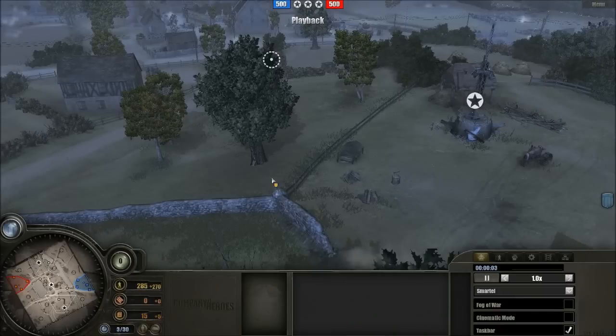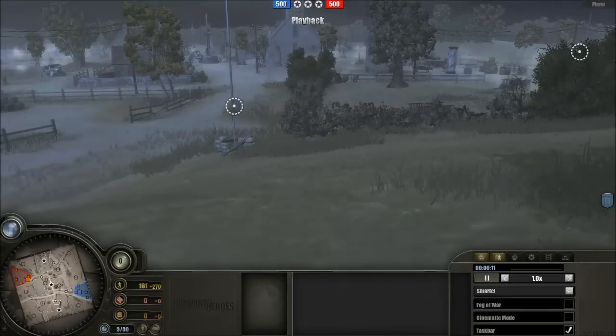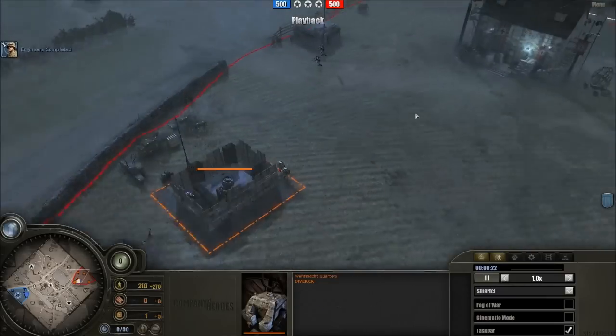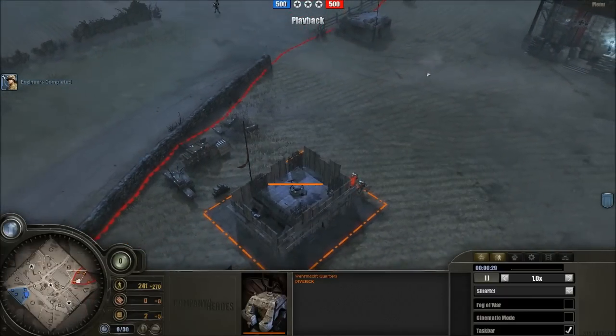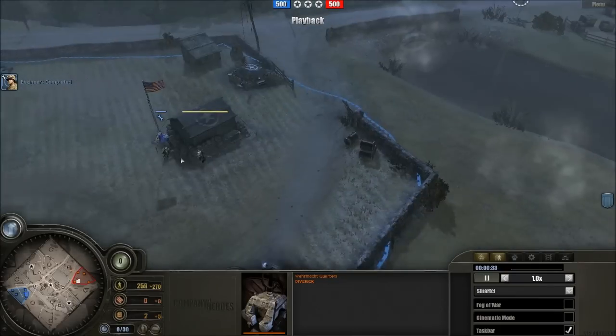Good afternoon, ladies and gentlemen. Welcome to another exciting propaganda cast from the host, Imperial Dane. Featuring today our 1v1 in the darkness of Semois. Fighting shall be Smartel, fighting as the 1st Infantry Edition — he's about level 14. His opponent Divekick is also about that same level, fighting for the Wehrmacht, not for the Americans — fighting for the 116th Panzer Division, taking on those Yankees.